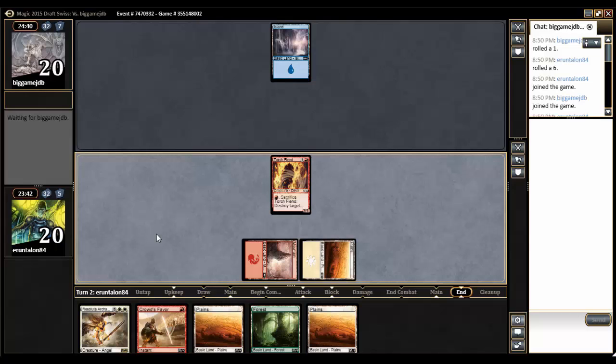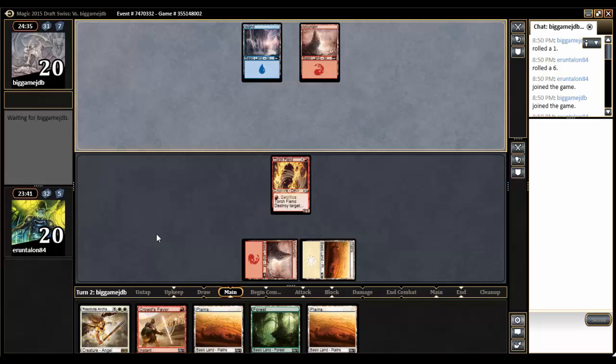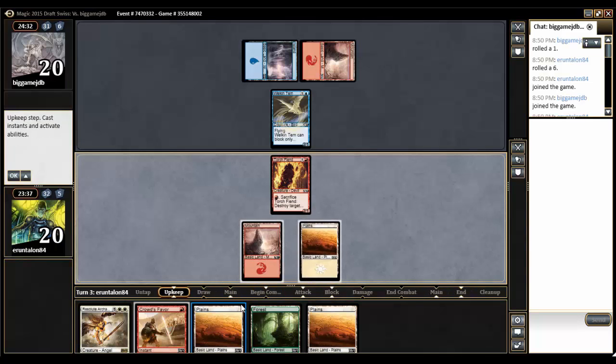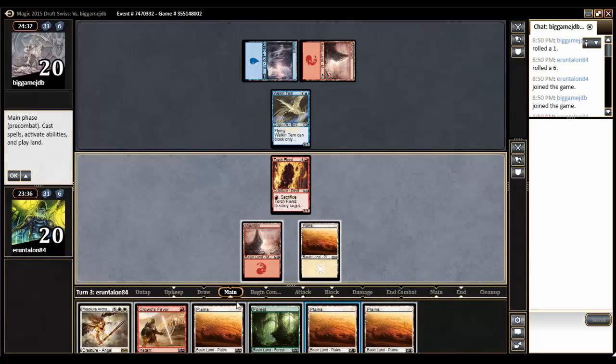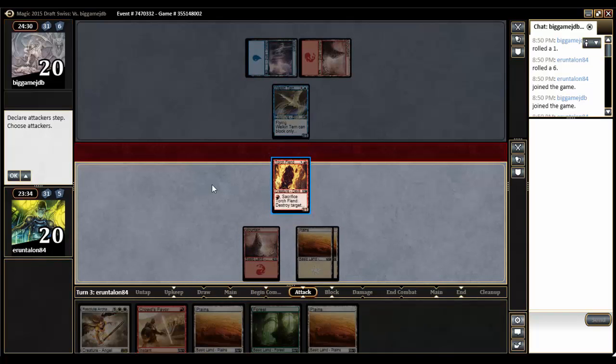So he's blue. What could he be pairing blue with? Blue, red. Perhaps he's the blue-red artifact deck? Down goes the Welkin Turn that I passed up — pick one, pack one. I pull yet another Plains, so let's make this a bit of a race for the time being.